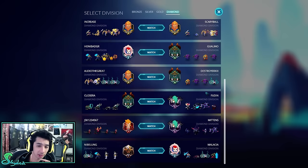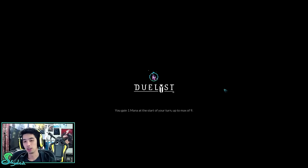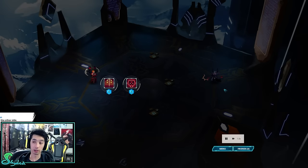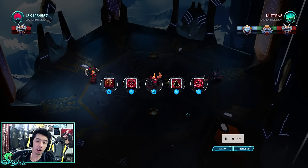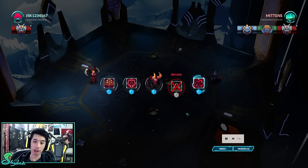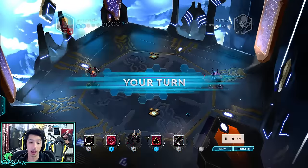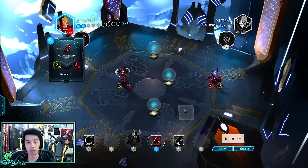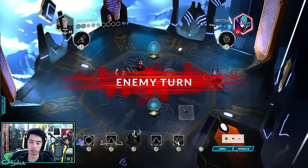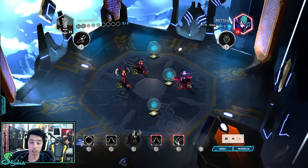We can go Songhai versus Abyssian — that would be interesting because these are two completely different play styles. In the very beginning of the duel, you start out with a certain amount of cards and then you can rotate two of the cards. Six is the max amount of cards you can have in your hand, similar to Yu-Gi-Oh. You start out with five, but you can rotate two of them out — you don't go minus one like a mulligan.